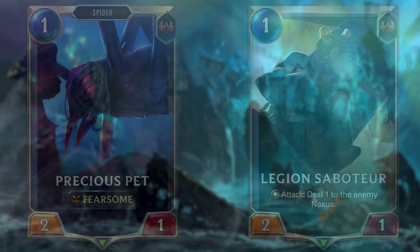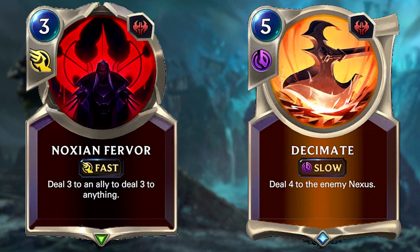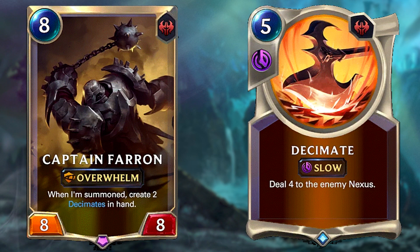The game plan is as simple as it gets in Legends of Runeterra: steal as much damage in the early game thanks to one drops such as Precious Pet and other aggressive early units such as Legion Saboteur. Then later on, burn your opponent with burn spells such as Nox and Favore and Decimate. Burn spells are simply spells that deal damage. If you do reach late game, you have Captain Farron who can finish off your opponent with Overwhelm and Decimate spells he generates when summoned — basically a win condition if needed.